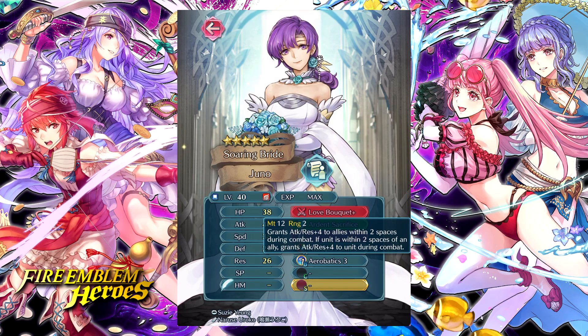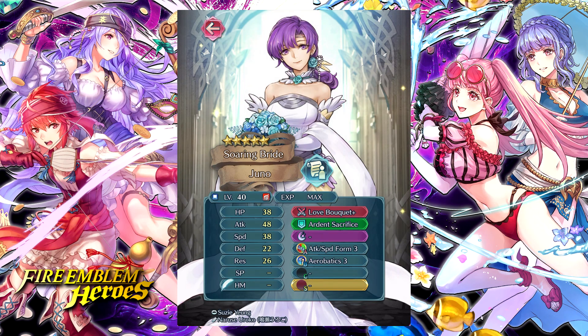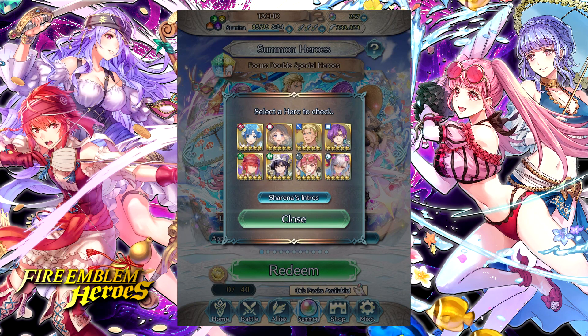Then we have Bride Juno with the Love Bouquet Plus — it's essentially just Joint Drive Attack and Joint Drive Res slapped onto a tome, so it's okay as a support option. It doesn't seem too bad for a unit like dancing Renea or Bride Ninian, but it's not like they were starved for a good support tome given the Silver Goblet exists. For fodder she's got Attack and Speed Form 3 and Aerobatics 3 — again, not really the best fodder. Without a level 4 version of Attack and Speed Form you don't really need it, and other units have Aerobatics. Definitely a big skip on Juno — she's the weakest unit on this banner for sure.